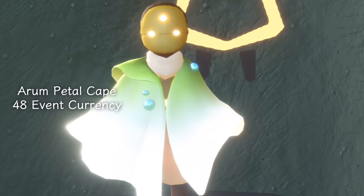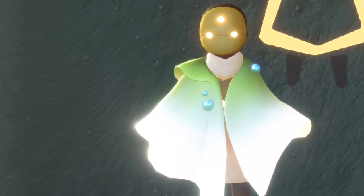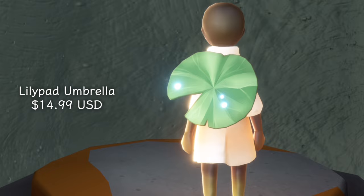And then we have this brand new Aroom Petal Cape which will be 48 event currency. I absolutely love the dew drops on it. The shape of it is so pretty, the gradient from green to white. It's adorable and it's going to look really good with some of the other dew droppy items like the leaf from Season of Moments.